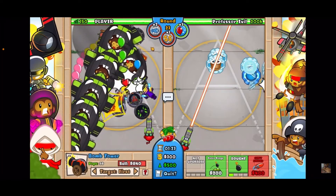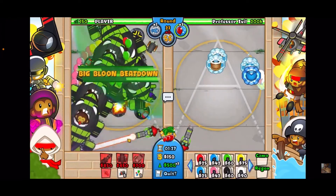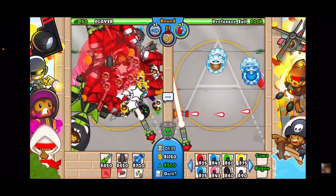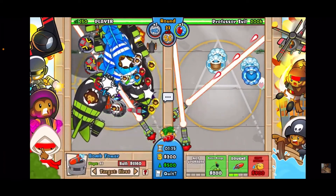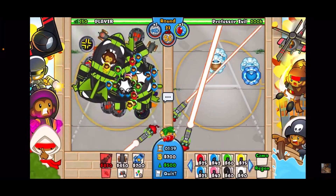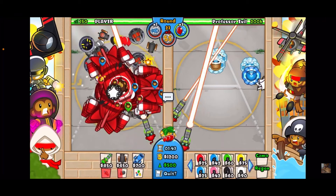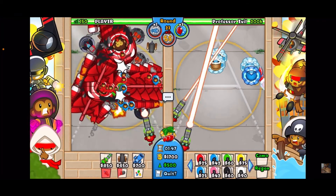When you run out of money, that's how you know you did well. Go ahead and use the Big Balloon Beatdown, all your abilities, and use a slow. We're going to have to be smart with the slows. I'm trying to afford the bombs but can't — that's okay. Slow it down again, use all the abilities, and you should be totally fine with the Ray of Doom.